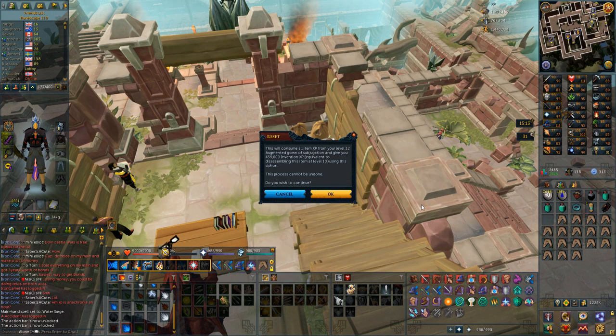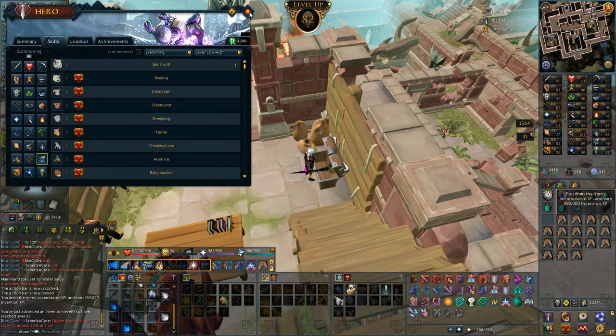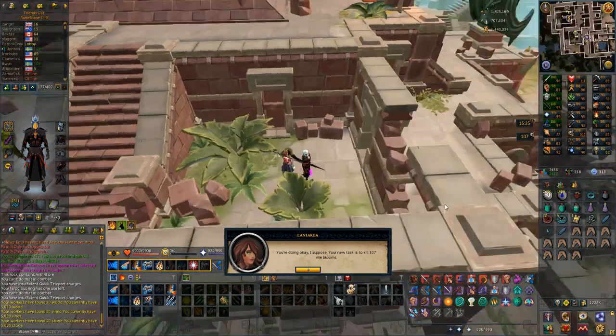Pretty nice Invention level coming in here — 82 Invention from a siphon. These legs were already level 12 so there was some free Invention experience there. My first Vilebloom task — interesting, I'm going to have to kill Lumpnoses and Floras for this.